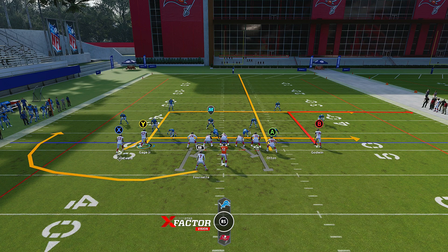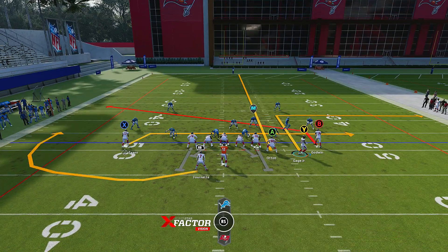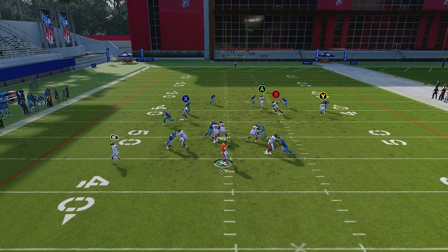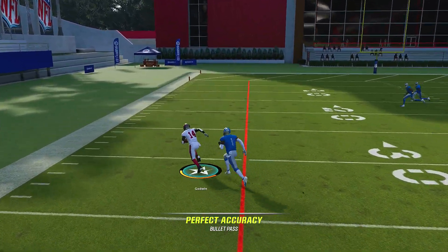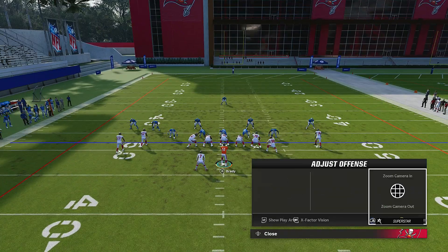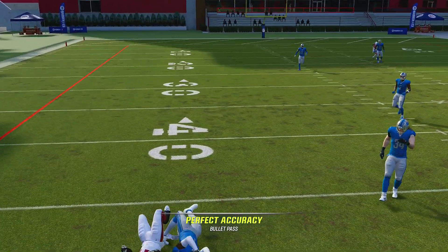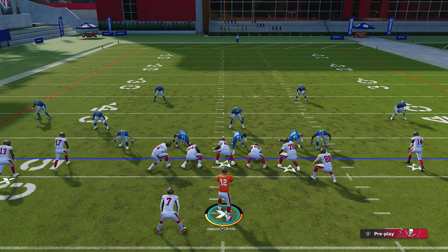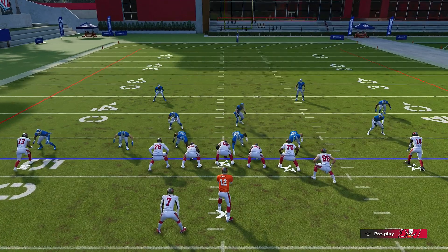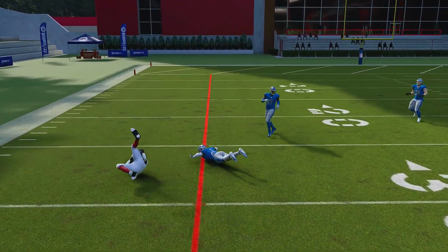All you have to do to get Godwin to run his route the way he probably would in real life is motion your inside receiver across the field, then put him on a slant. Now let's see how he runs this route simply by moving Gauge across the field — boom, look at the boost! That's what I'm telling you guys. Let me show you regular first: slow, cuts in mud, defender on top — horrible, because it's predetermined. But if we motion Gauge across and put Godwin on a slant, watch — he's on fire, boom, cut, cut, he's gone.